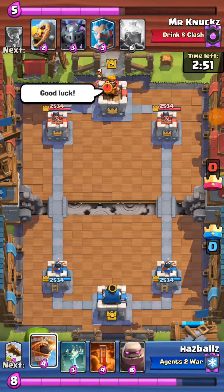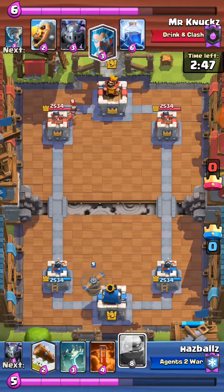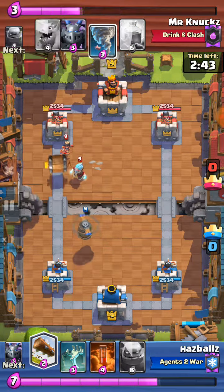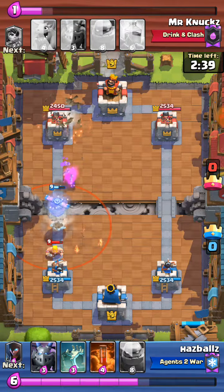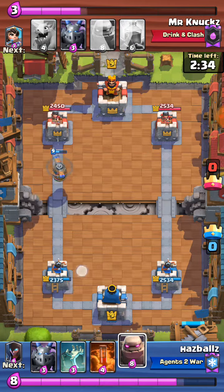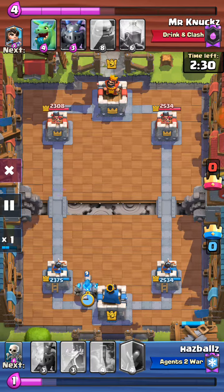When you play your flying machine, put it on the left side. You want to put the tombstone in the middle so that the flying machine and the tombstone cannot be poisoned — they're too far away. Do it like that. If it echoes, it's because I'm in a skating rink right now.